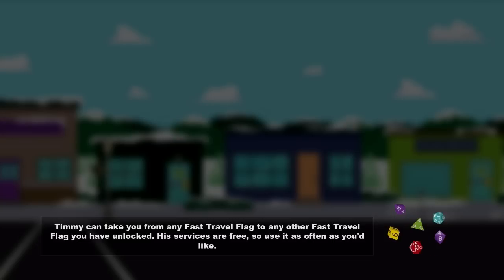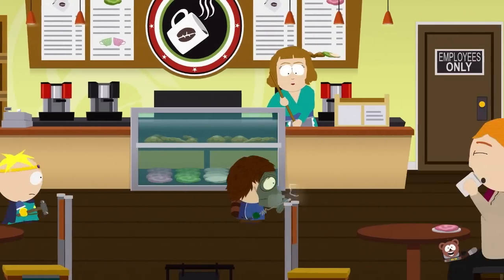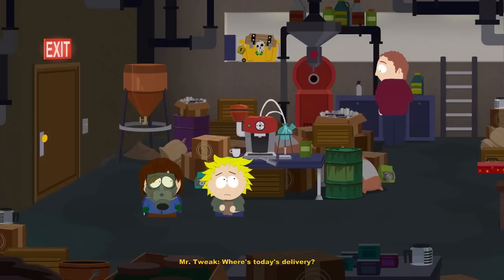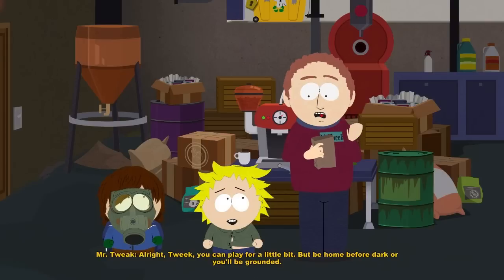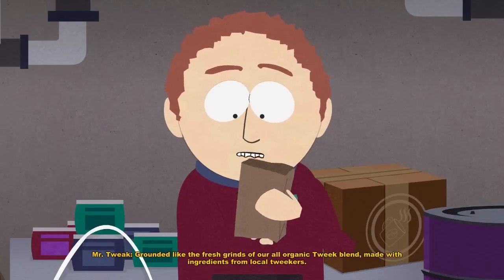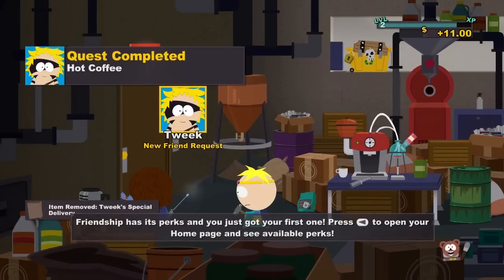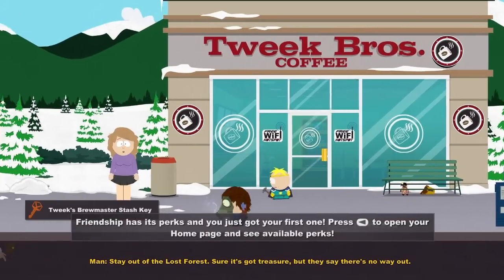Let's go talk to Tweek before this gets out of hand with Al Gore. Hey Tweek! You got the pickup! Dad, I finished my work, can I go play? Where's today's delivery? Right here! That's good shit. Alright Tweek, you can play for a little bit, but be home before dark or you'll be grounded. Grounded — like the fresh grinds of our all-organic Tweek blend, made with ingredients from local tweakers. I gotta go get changed and then I'll meet you at the kingdom! Stay out of the lost forest. We're getting all kinds of keys.